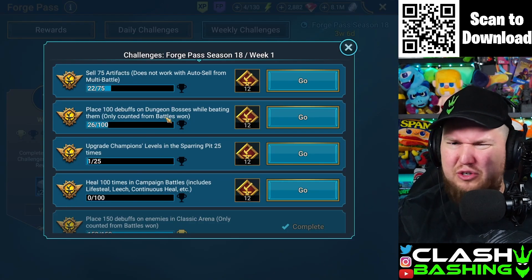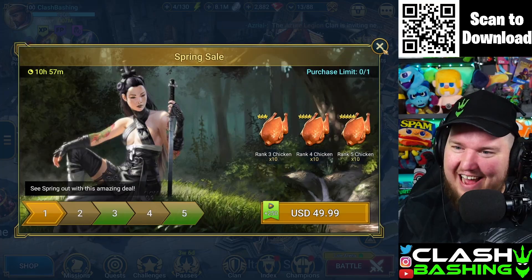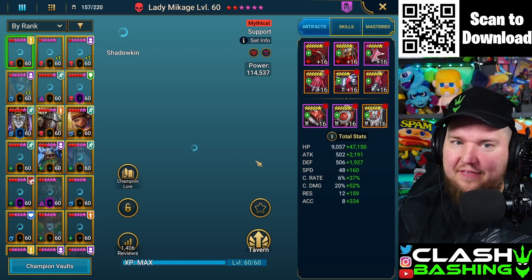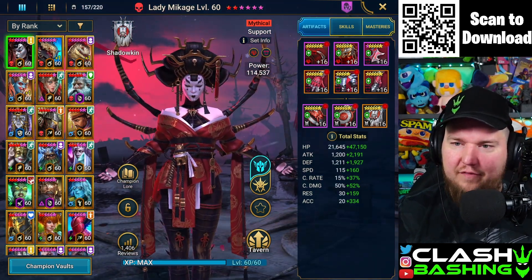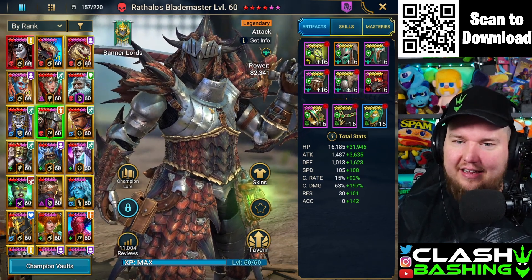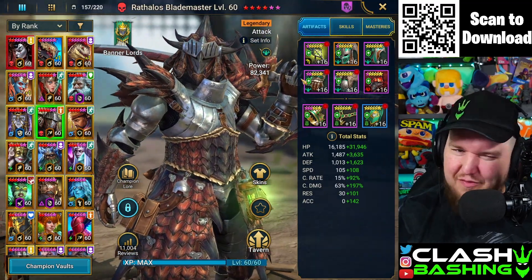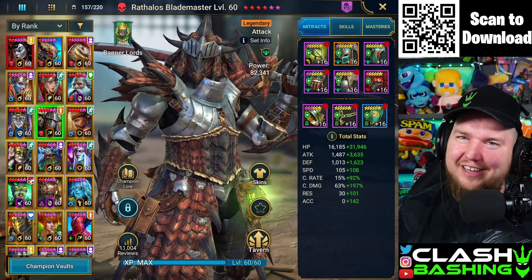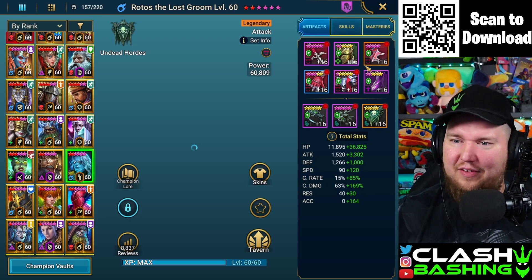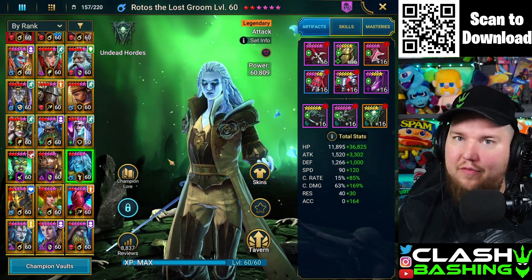Finish up some of the weekly challenges — you don't even have to do all of them. This is a nice way to complete the Forge Pass. I don't advocate spending money often, but if you're playing Raid and want to get better, this is a set that's going to make a lot of champions better, especially offensive-based ones. I'm almost considering putting my Rofalos in this set — I use him a ton in Hydra. Imagine Rofalos in essentially a Savage set with speed. Maybe even Rhodos — I have him in Lifesteal from 3-4 years ago, so maybe it's time to upgrade.